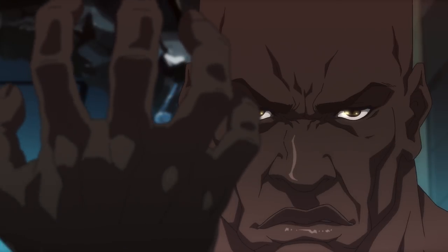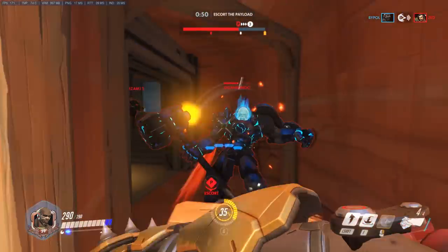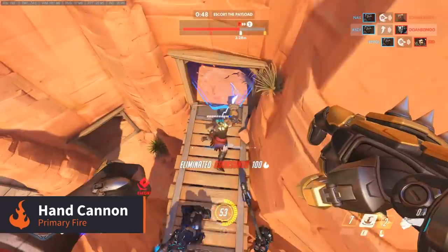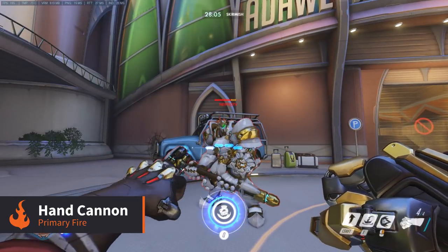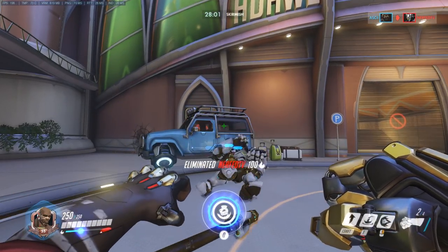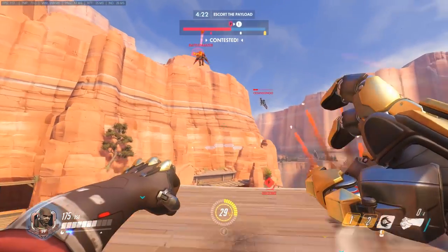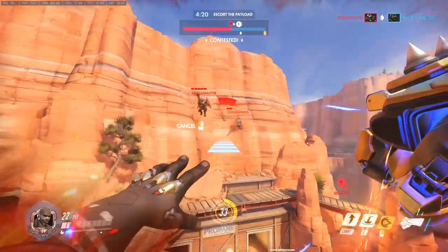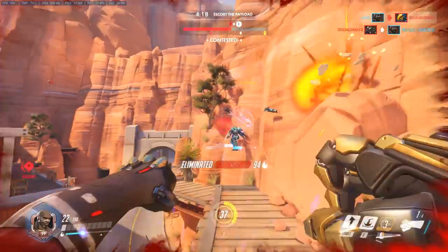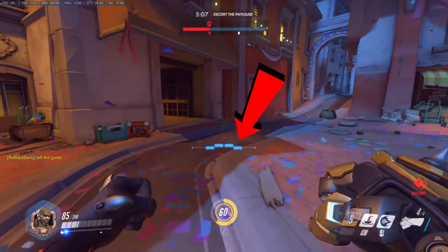Doomfist combines his years of training in mixed martial arts with enhanced cybernetic body parts to destroy his enemies. His primary fire is a hand cannon that fires a burst of projectiles that spread out as they travel. While there's no damage drop off over long range, the chances of hitting targets drops dramatically the further they are away from you. However, up close and personal this can deal a lot of damage very quickly. Also, this weapon cannot be reloaded — instead the force shots will recharge over time.